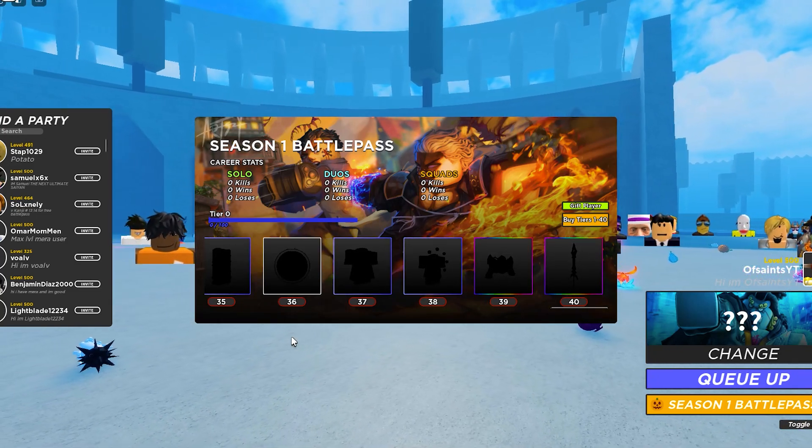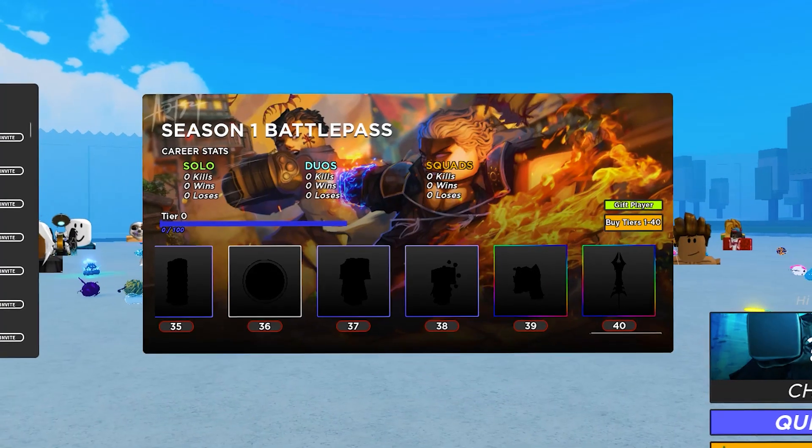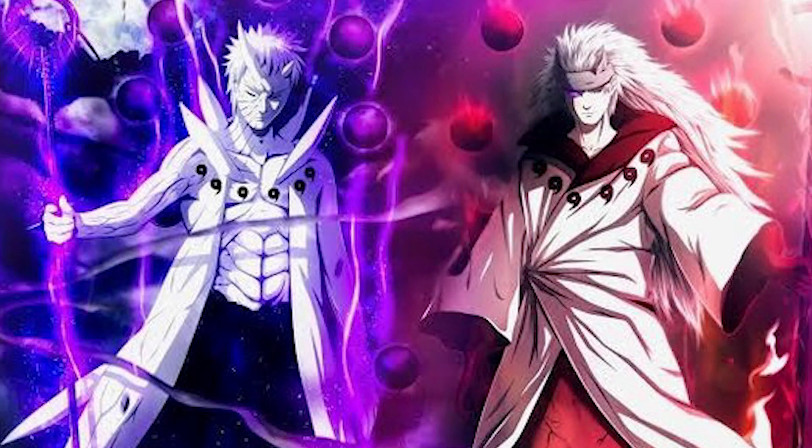And finally, at the last page of the Battle Pass, at tier 36, we have another stat point reset. At tier 37, we have Zenitou's cloak from Demon Slayer — that is fire. And at tier 38, we have the Ten-Tails Jinchuriki uniform, won by Obito and Madara alike.